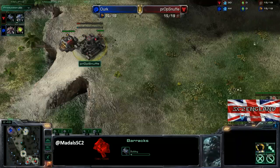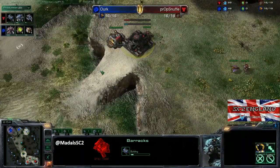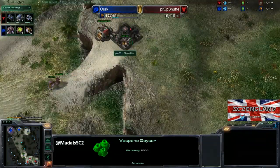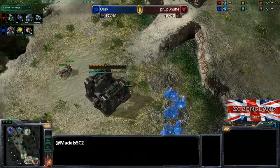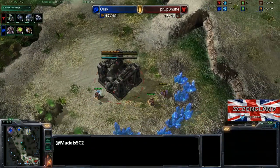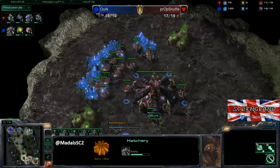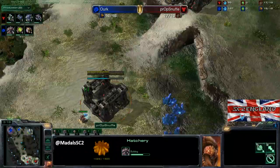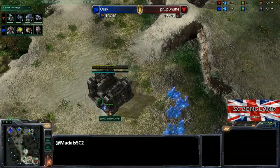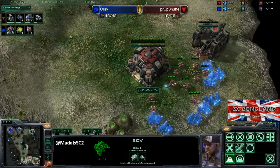There we go with the barracks — you should see a second barracks follow up. That's usually the most solid way of doing it; you can get just the one and then go into the double gas, factory, and get a reactor with Hellions etc. But getting the two barracks is slightly safer because some Zerg players, as soon as that finishes, won't get any more drones and just flood Zerglings, which can be very effective especially if the Terran has been this greedy — quite a few Zerglings can knock out that base.